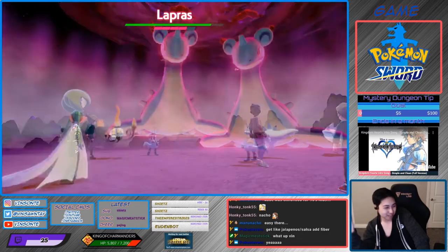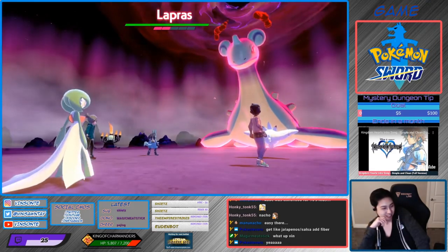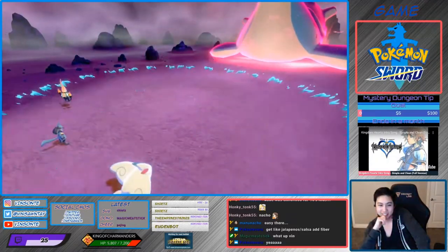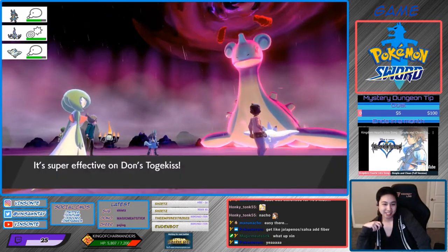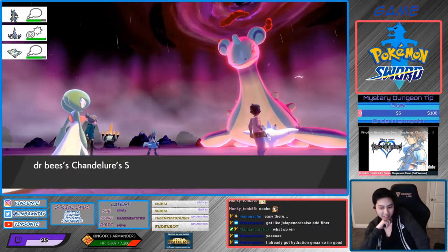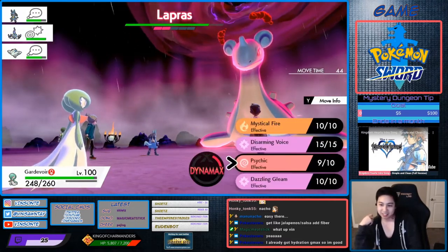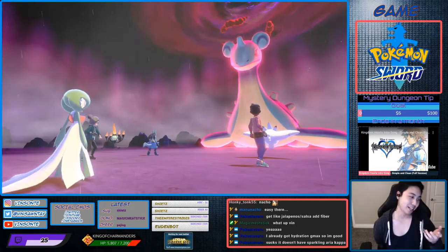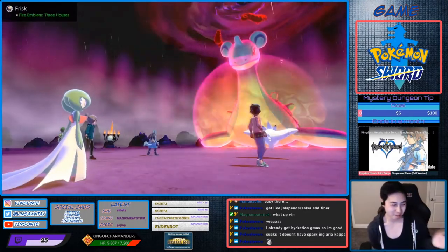After that we can use the Ditto raids for an Imposter Ditto. I'm not going to make a video on it because there are so many people that already have videos out for that. And hey, Poker Steve, you can just get one with Sparkling Aria and then just delete a move and breed them together — moves pass through parents, so you can just do that.